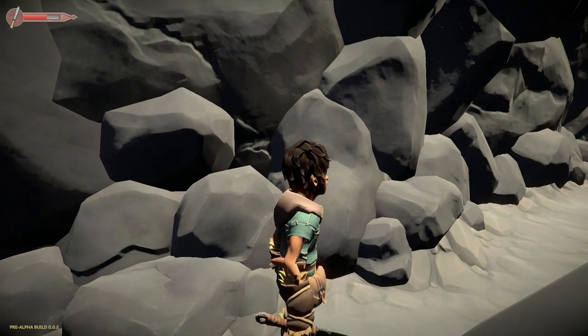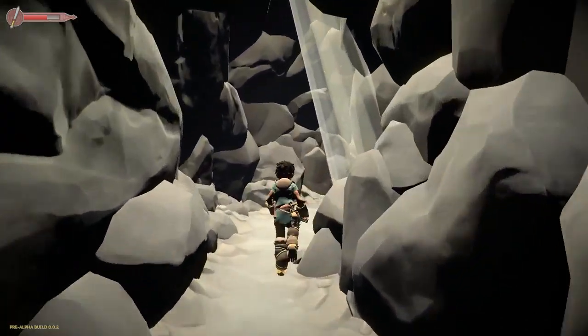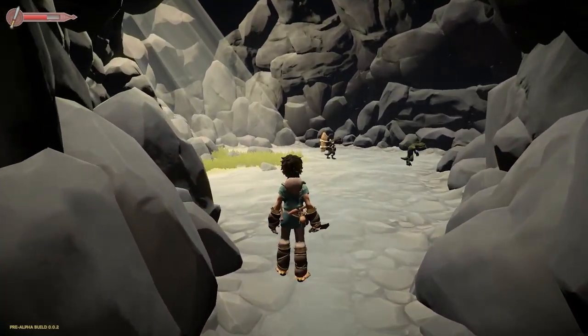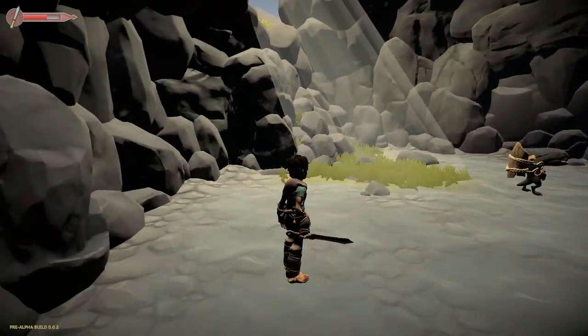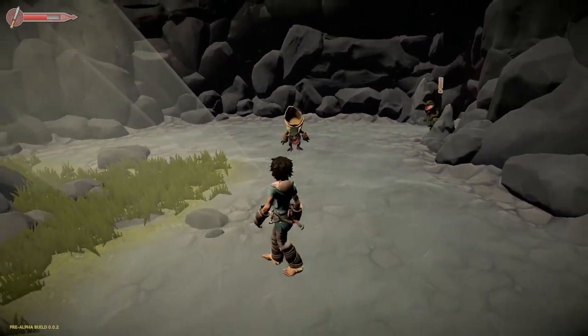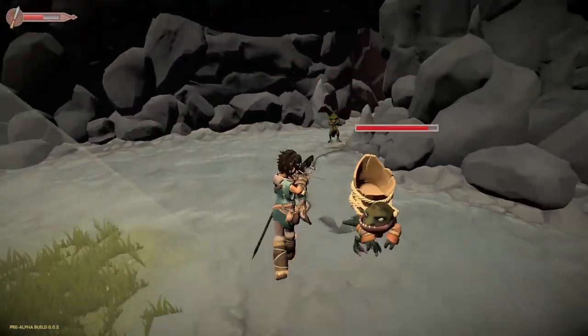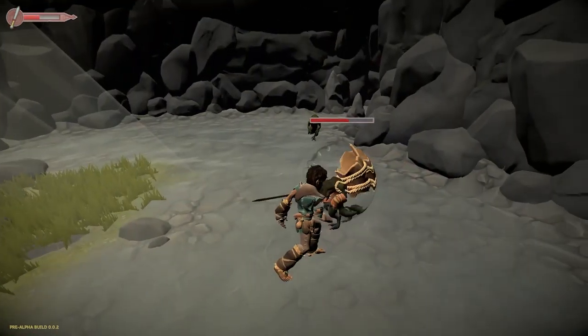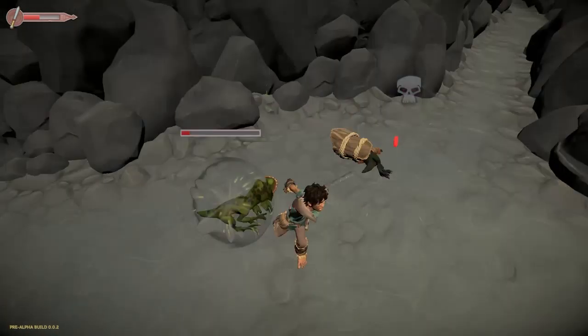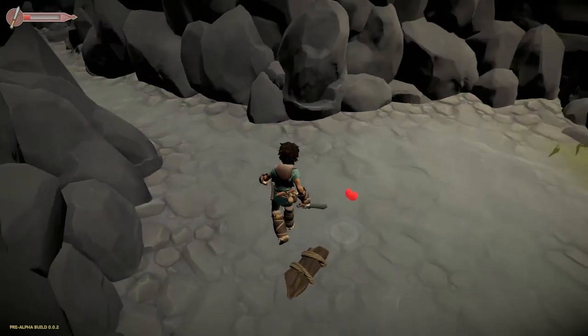I like their symbol — the little pine tree symbol, I like it. We're in a rocky shore now. These guys — salamander dudes. Hello, salamander man. They don't like me. Alright, we got some health, good.